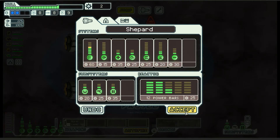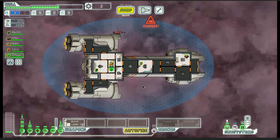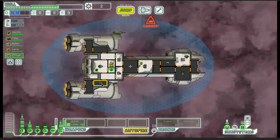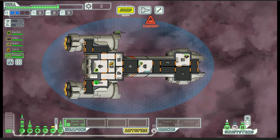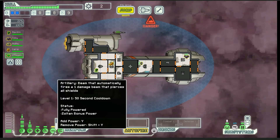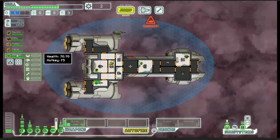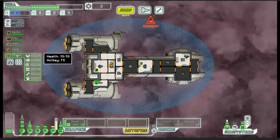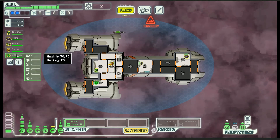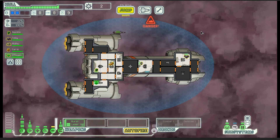I'm going to push towards my next shield upgrade. I've got a Zoltan who can power something — what do I want? I can stick him here. Zoltan power bonus will power that up. He won't get any skill bonus for anything, and he's probably never going to get his combat bonus. I could put him in the drone room, but I think I'll leave him right here.